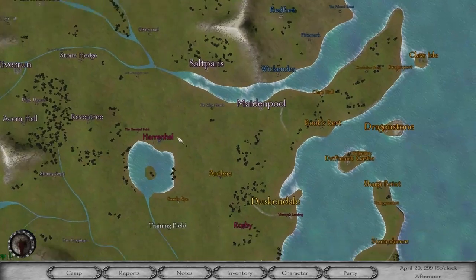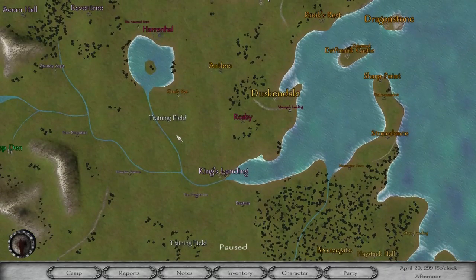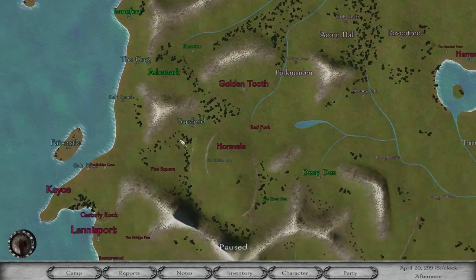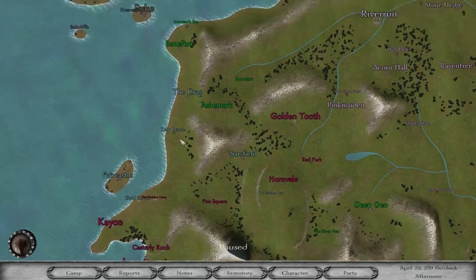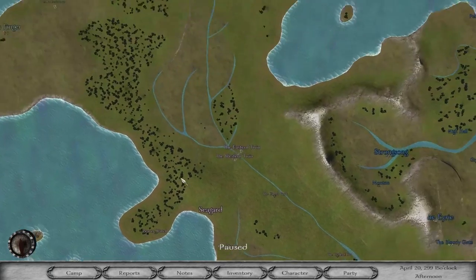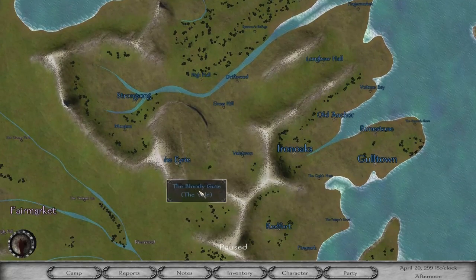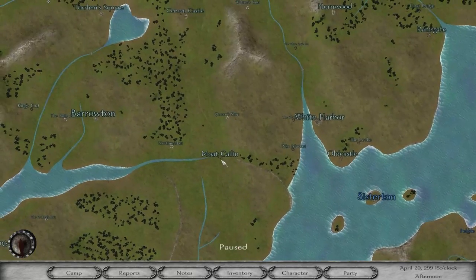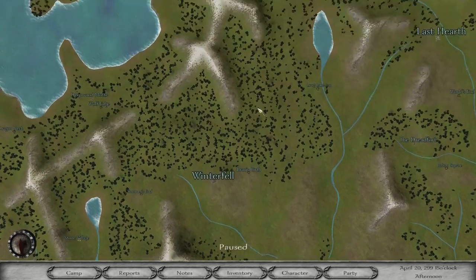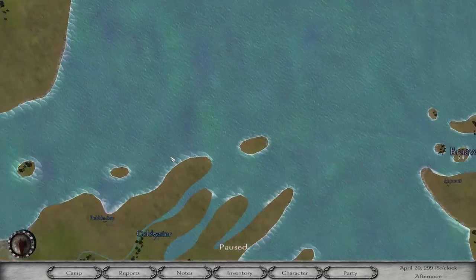Welcome to the Game of Thrones mod for Mount & Blade Warband. I'll show you how to install this - maybe in the comments, with a link. So this is Westeros, as you can see. You've got the Iron Islands there, the Veil pretty much locked away, Moat Cailin in the north, Winterfell and so on. It's a really cool mod and I'm absolutely loving it.